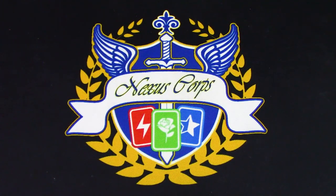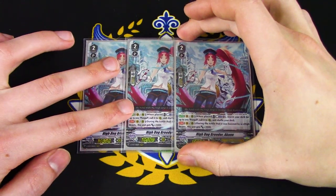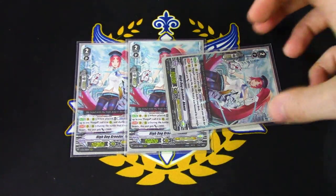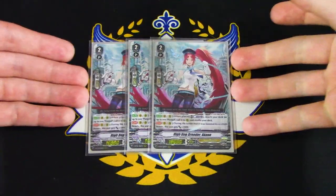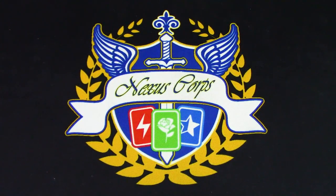Next, I'm running 3 copies of High Dog Breeder Akane. Her skill is: when placed on Vanguard or Rear, Counter Blast 1 — search for Pongol and call it. When boosted by a High Beast, this gets 3k. Pongol is a High Beast, so when it boosts Akane it's a 21k column. Pongol helps fill your soul, and there are a lot of cards in this deck that Soul Blast, so you want Pongol. It's a Grade 2, so you can search it with Liverow's cost as well.